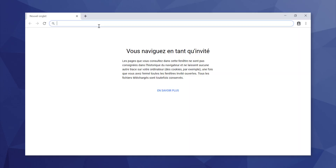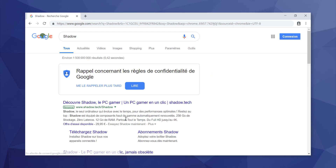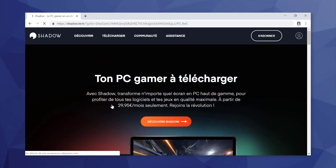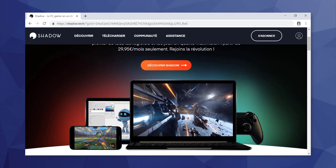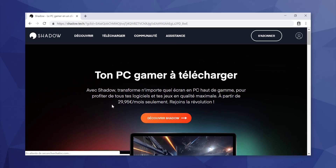Firstly, get access to Shadow or Liquid Sky. Shadow, for example, is a high-performance gaming computer accessible from multiple devices when you have an internet connection. This is cloud computing — it's like an RDP connection but through the internet and not a local network.